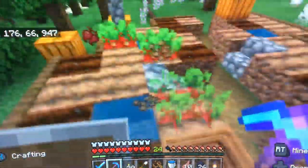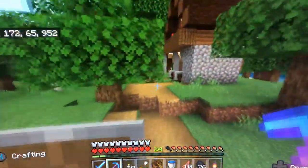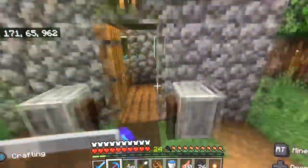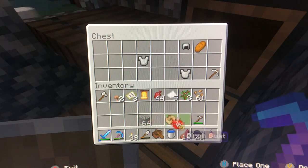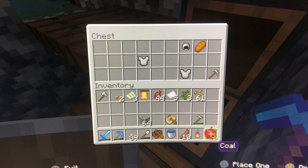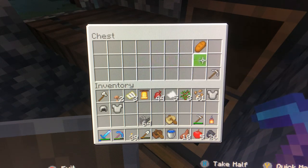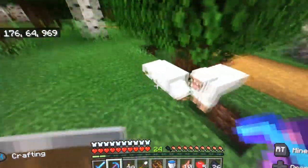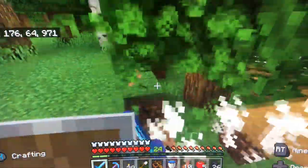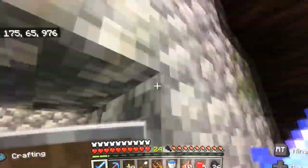Let's loot all of this stuff. Beetroot seeds — this is great. I could expand the farm! I don't need the pumpkin since I'm already growing pumpkins, plus I don't have an axe on me. Five apples — yes boys! That's what we're looking for — some food. Let's grab all of this: nice iron pickaxe and we got the bread. I'm gonna kill these two animals. Look at all that food I just got.